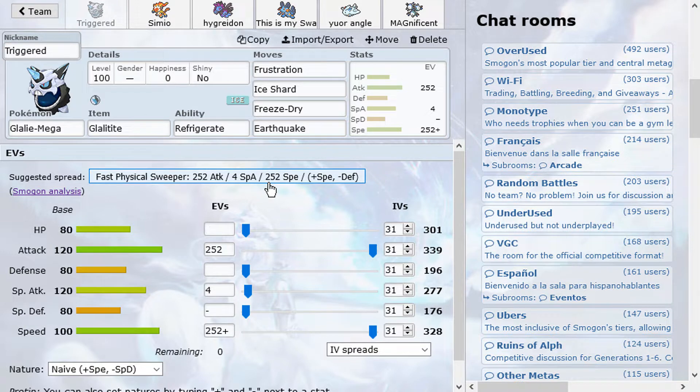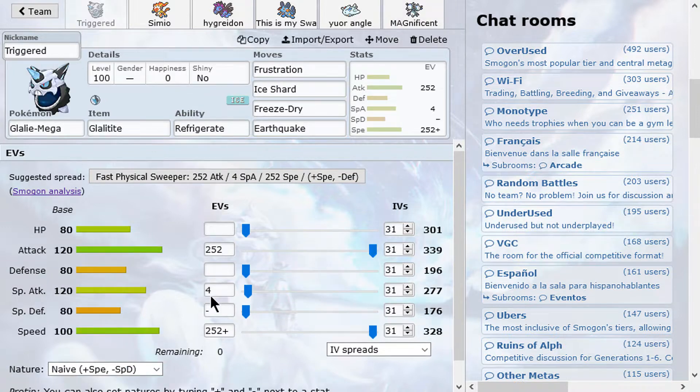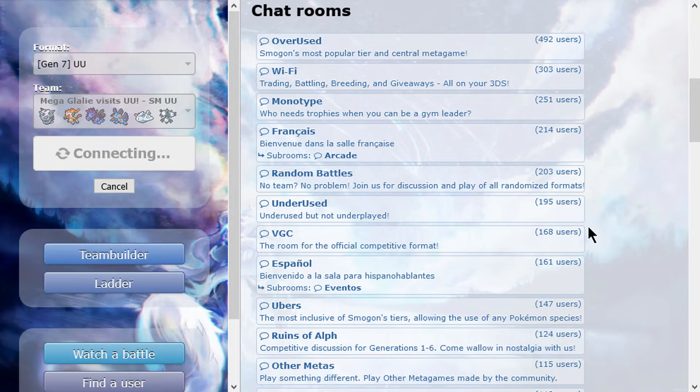Last but not least, Choice Specs Magneton with Volt Switch, Thunderbolt, Flash Cannon, and HP Fire. It has Magnet Pull to trap Scizors — it's always nice to have that option. It could also catch Doublade or other Steel types. Before this used to be a classic Swords Dance Doublade, but I changed it for extra power against bulky Waters. The team did pretty well on stream, so it's passed the test. That's what we're doing today.